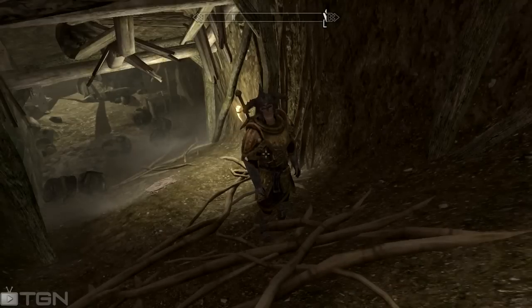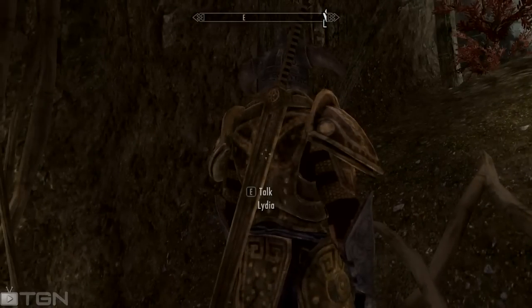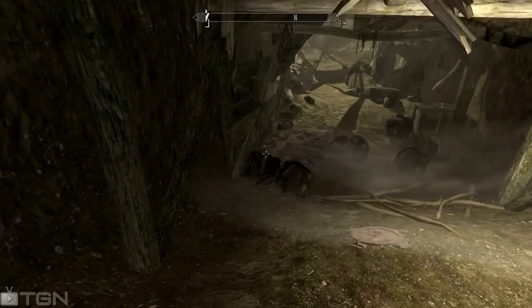That's my Lydia — she's got that golden tint dwarf armor and a dwarven greatsword that I stole from the Companion's Guild. It's enchanted; I don't know if she might have used up the charges.